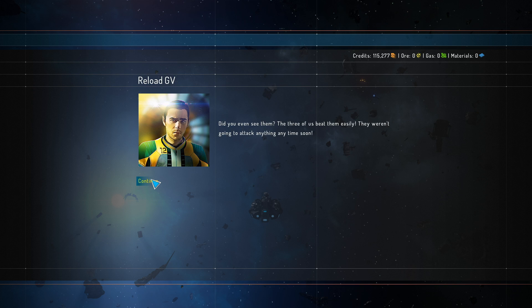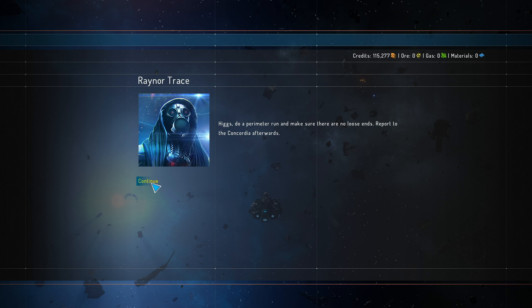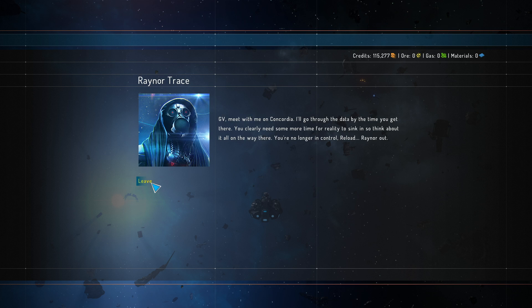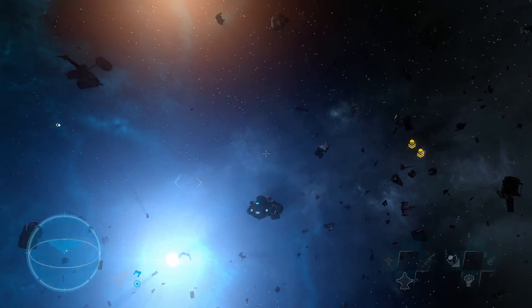Did you even see them? There were three of us — we beat them easily. They weren't going to attack anything anytime soon. I wonder why they were in such a rush to destroy this installation. Meet me on Concordia. Okay, let's go to Concordia.